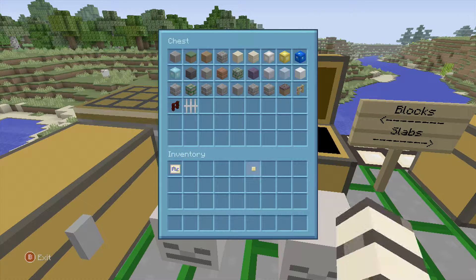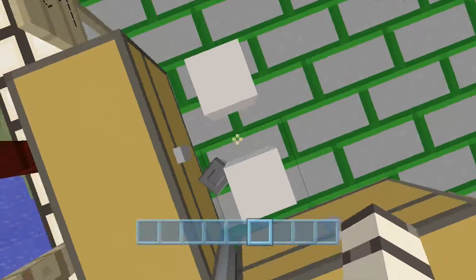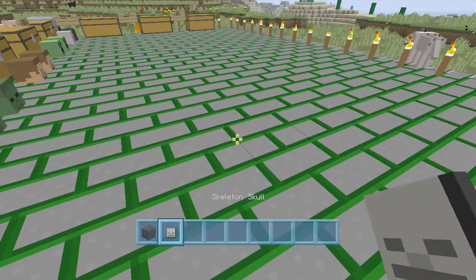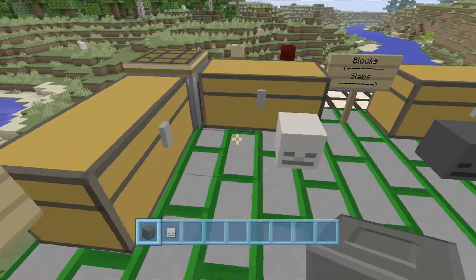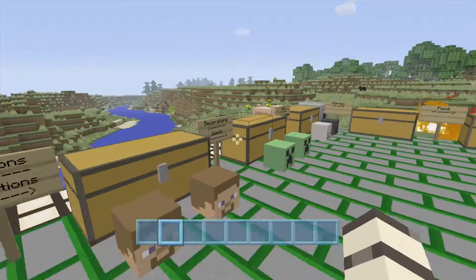We've got our bedrock, which looks a bit weird. And here are the mob heads — the skeleton, wither skeleton, zombie, Steve, and creeper.